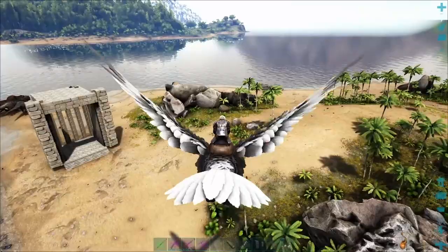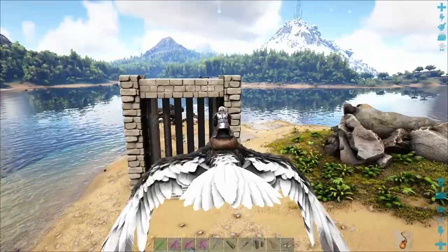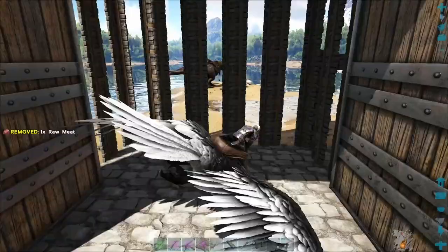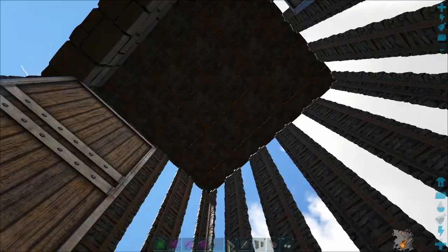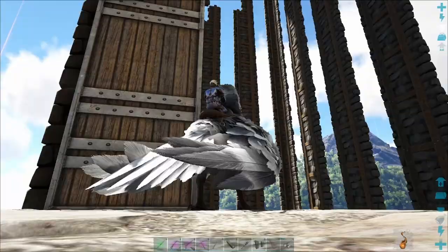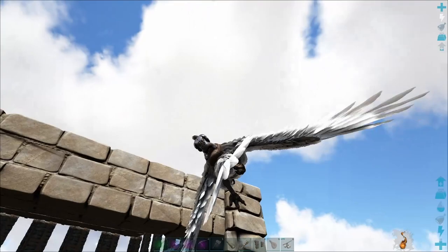I'd like to introduce you to my new and improved Dino Catcher, which I have introduced you to before, but it's all gone now - it's all deleted. Basically what I did was I built the doors all the way up to the top and put a roof on. I'm sure that's not efficient but it worked very well for catching the birds.